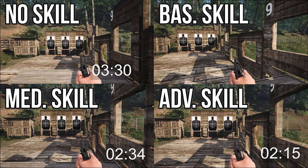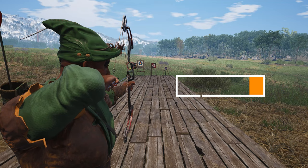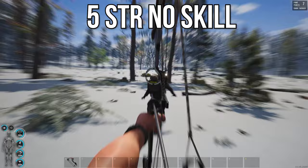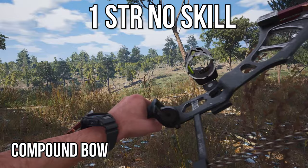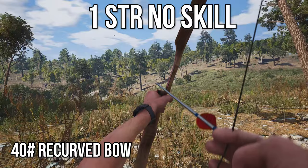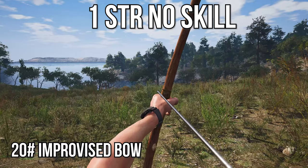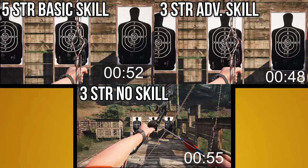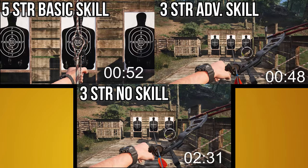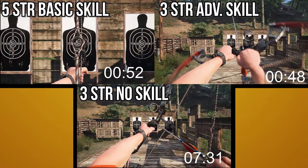Leveling up archery is exactly the same as handguns and rifles, but the difference here is how strong you have to be to use certain bows and the drawing time. A thin character with level 1 strength and no skill in archery is too weak to even draw the bow, and for the recurve bow he can barely manage it, so he'll need to settle for a 20 pound improvised bow. A 5 strength prisoner with basic archery can draw his bow at pretty much the same time as a 3 strength prisoner with advanced archery, while a 3 strength prisoner with no skill is having trouble drawing at all. All weaklings can reduce the draw weight of their bow by using a toolbox.